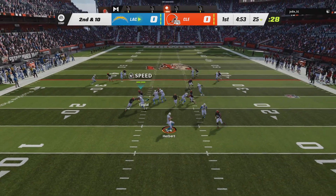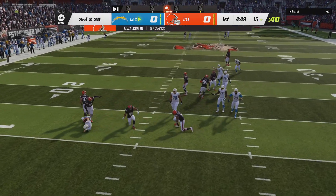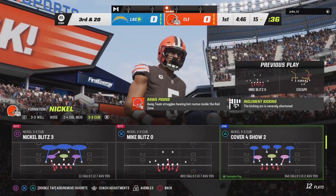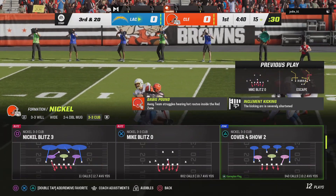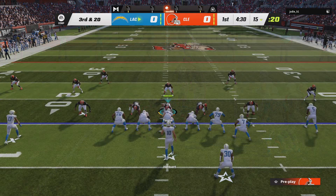Back to the air, Herbert on second down. And the Browns' pressure gets to him — that's it. He's going to go down. Milton McCoy has come by for the team's first sack of the game. Not the start you're looking for offensively, right? Incomplete pass, followed by a sack.